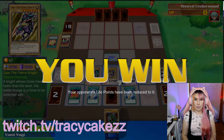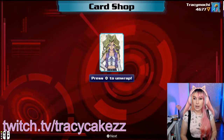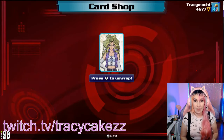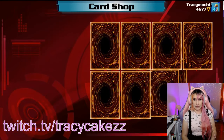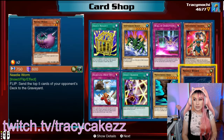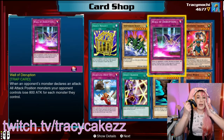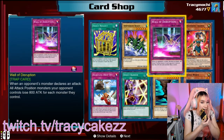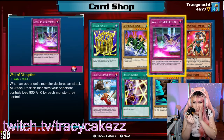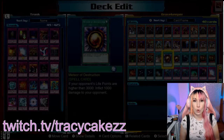I liked hearing the little menu noises, and when you open a booster pack it's just very pleasing, very nice. That is a banger song! Let's go ahead and see what's in here — do you want to unwrap my valentine? Oh wow, we got Wall of D! It's Wall of D! It's Duel Links, baby. And I do like the fact that there are so many cards.